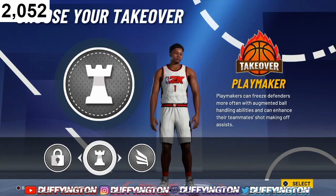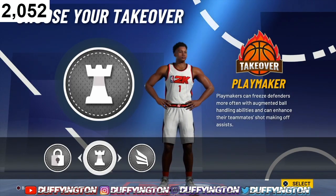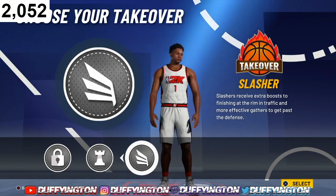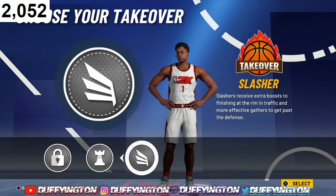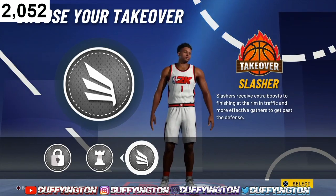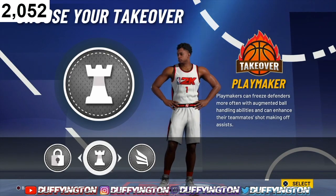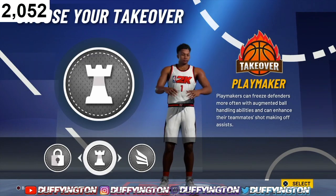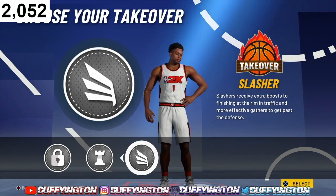Playmaking — considering this build is a two-way playmaker, it's a great takeover, fits the name. Slashing is the best takeover overall for this build, because you get contact dunks. But for me, since this build is a two-way playmaker, I'll be rocking with the playmaking takeover just to fit the name — but the best one for it overall is slashing.